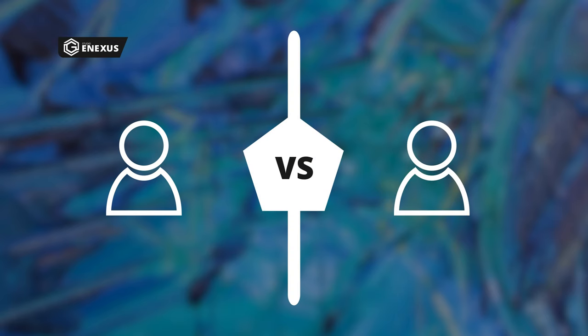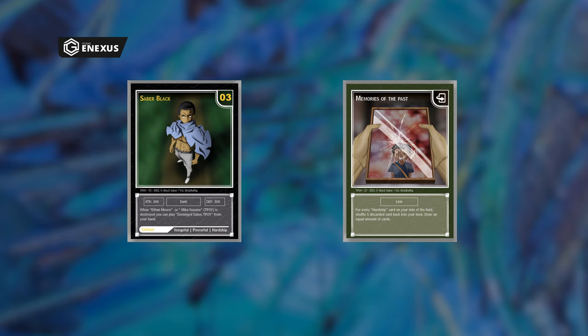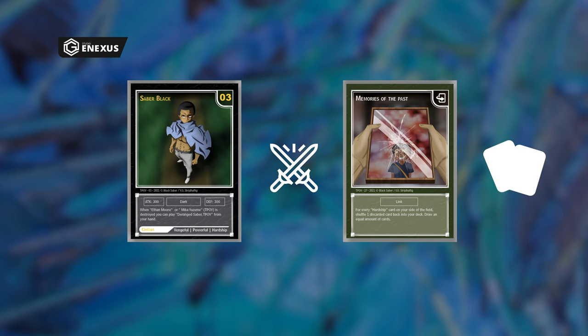The Black Saber TCG is a two-player game where both players build their own deck consisting of 30 to 35 cards. These decks are made up of combat cards and support cards. The main goal of each match is to deck out your opponent by either attacking with your combat cards or making your opponent draw by using card effects.